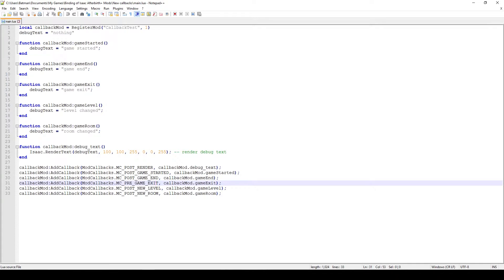I imagine that Game Started and Game Exit will be mainly used to save and load data, and this is probably the best way of going about it since now we have dedicated callbacks to do that. If you have some form of achievements and if you use the data which exists in the game which you can save and load, Game Exit is probably going to be when you save your data and Game Started will be when you actually load up that data.